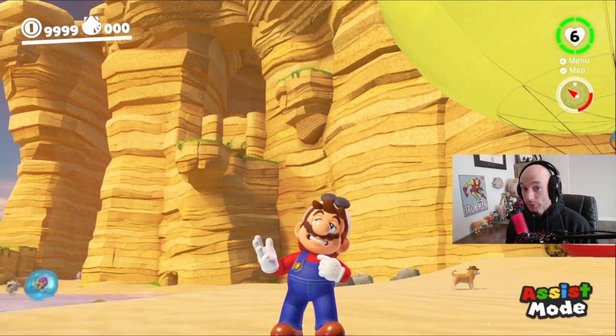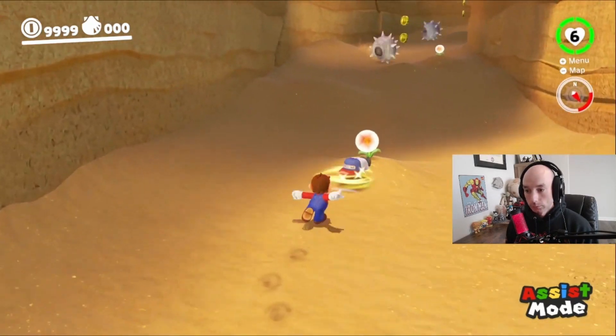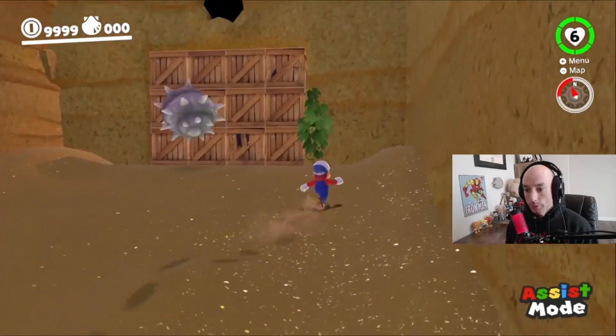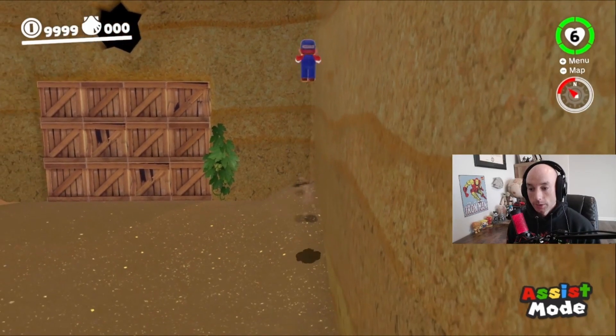I'm going to show you guys a secret way to get Captain Toad all the way up on that ledge. First thing you're going to want to do is run up this mountain. Once you get up to the top, stand in this corner, do a triple jump, cap throw.